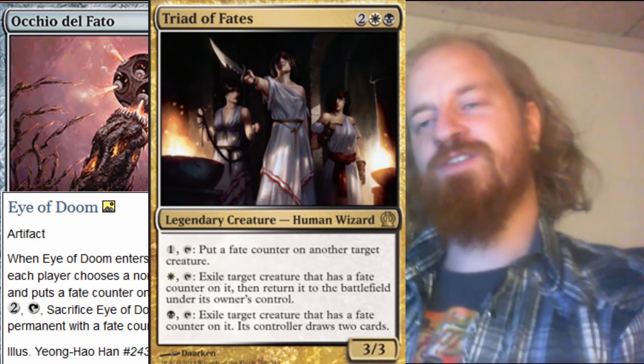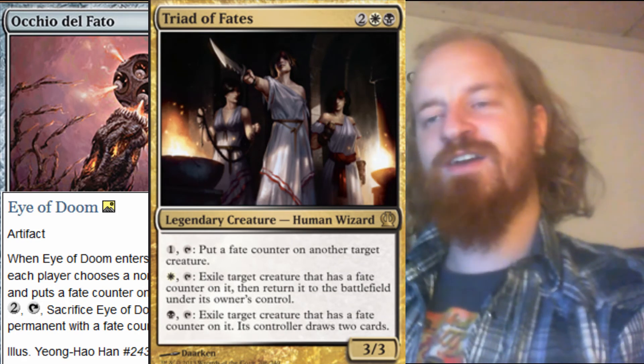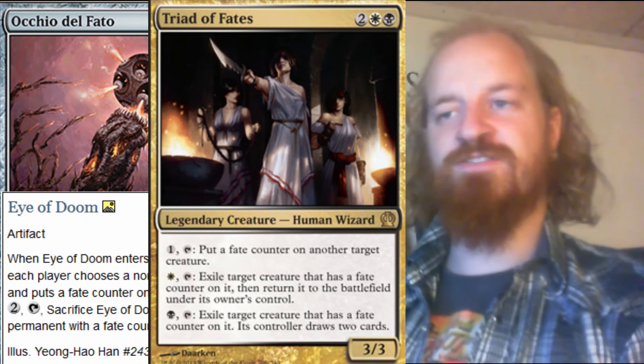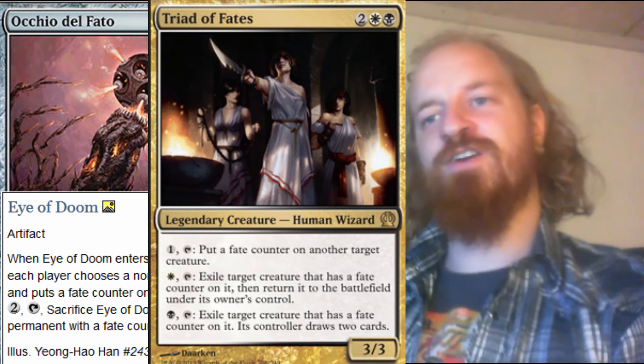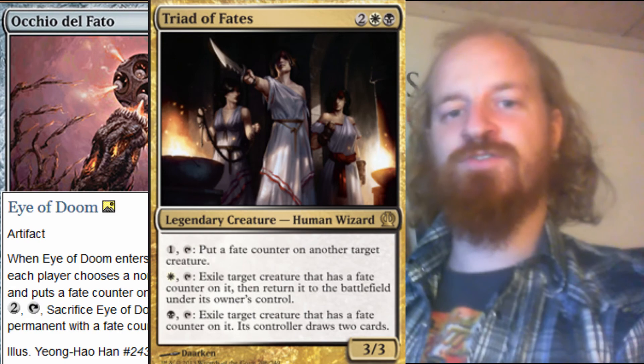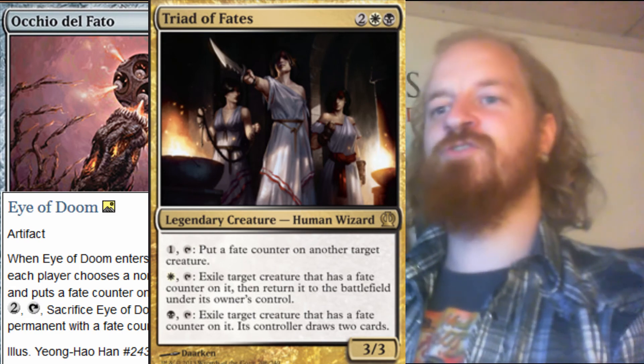The interesting thing is that you choose when you want to activate it, so you kind of have the upper hand — your opponents never know when you'll do it, which seems really fun. Also, from Theros there's a card called the Triad that also uses fate counters. It seems like you can combine them: use Eye of Doom to put a fate counter on an opponent's permanent, then use the Triad to destroy it without getting hurt yourself.